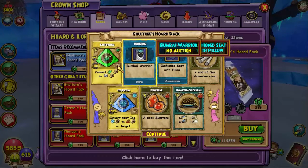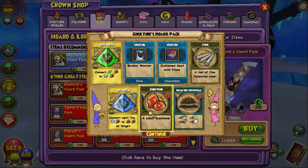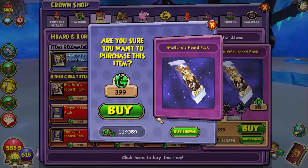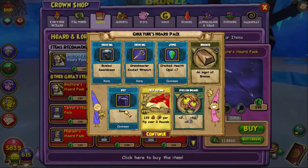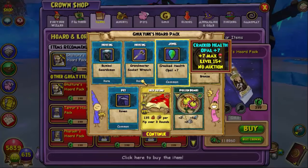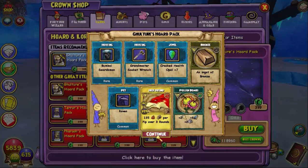That's pretty cool - two things for housing, and then we got treasure cards. Grey Agent, and a pet snack. Let's open another one of these. Ooh, that looks cool - Grandmaster Saku Ranch, I think. Jewel, and then another housing. The housing is cool. Another Raven card - yeah, that's cool too.